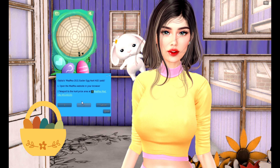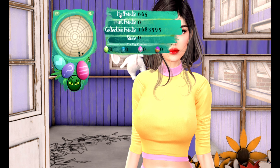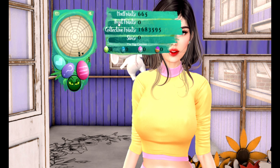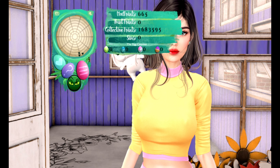By clicking the logo it also gives you the landmark to the hunt prize area so you can easily get there. The pink egg button will open your stats window showing you your MadPea points in total. Hot points are the ones you collect from the Easter hunt; collective points are all the points we all as MadPea hunters collect together. Sim count tracks every sim you visit.